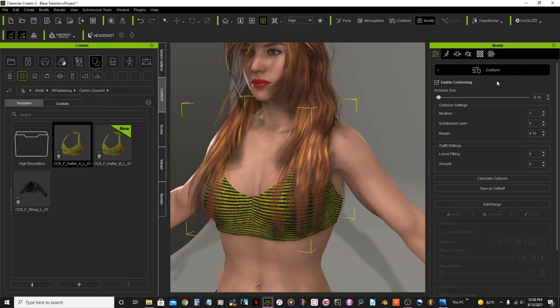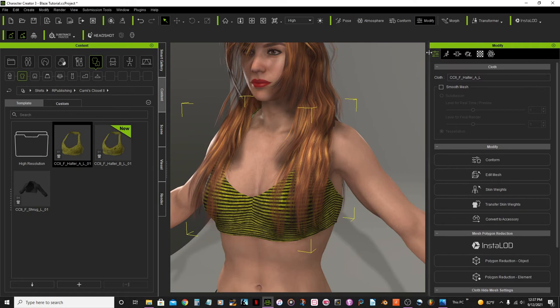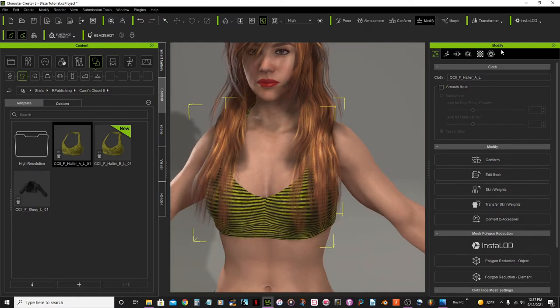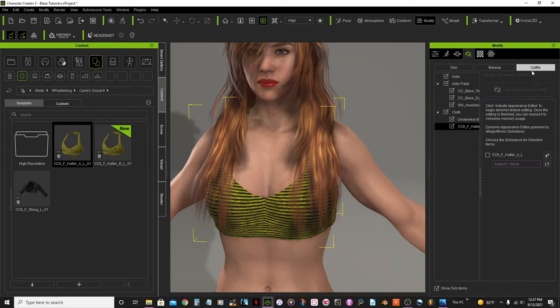Close it and come back. Now I want to change the color and design on this top. So I'll go to the modify panel, appearances, select outfit on the tab, check this option, select PBR7 matte, and activate appearance.